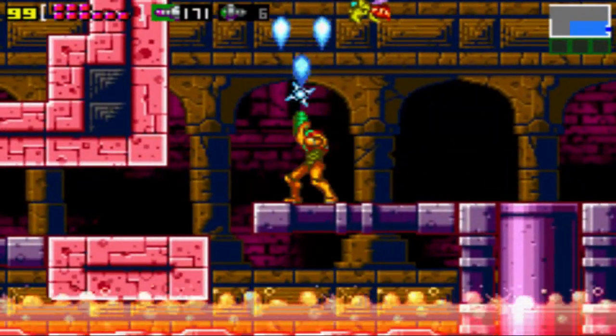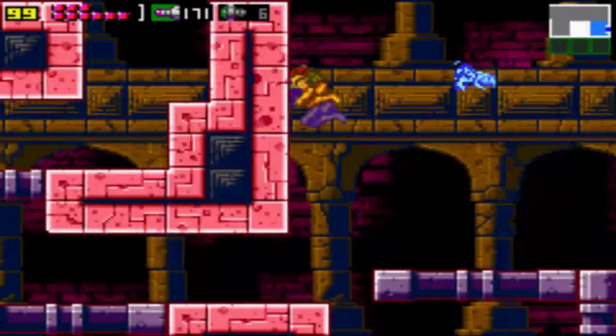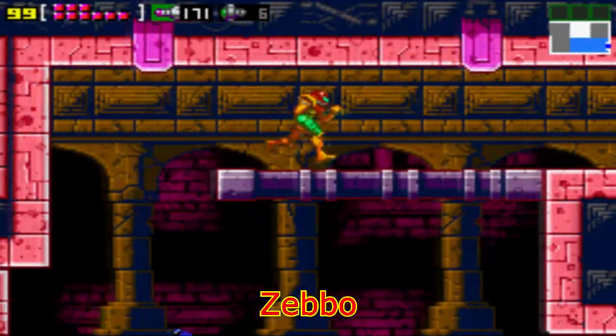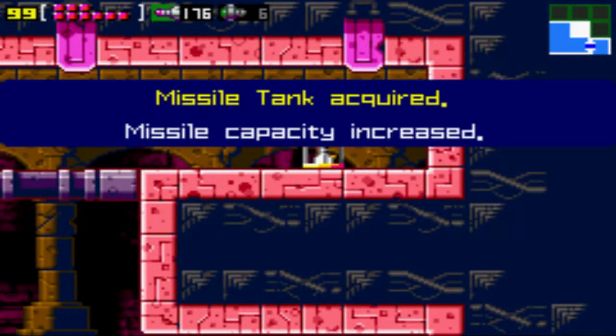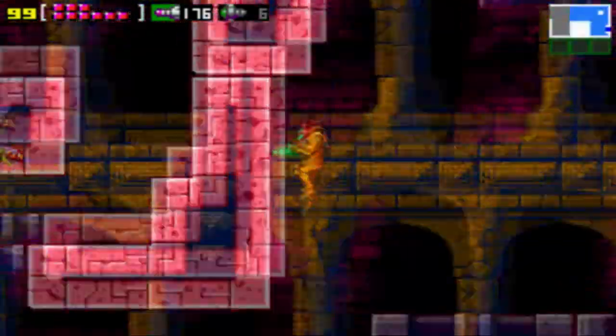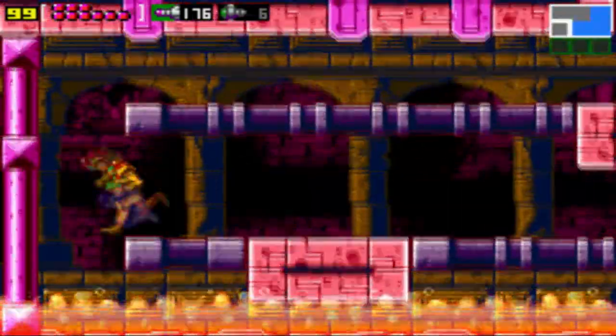The first thing we're going to try to do is freeze that Zeb — or, I'm not even sure what it's called. It's not a Zeb; I think Zebs are the ones in Brinstar. Either way, freeze that one enemy, get yourself a missile, and profit.